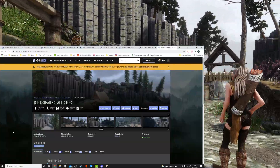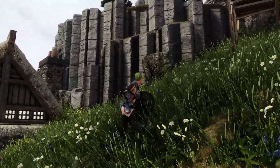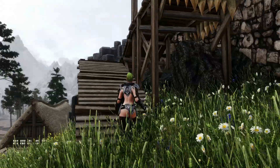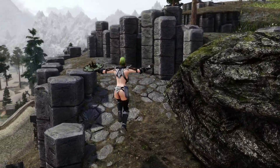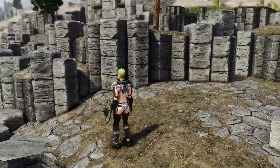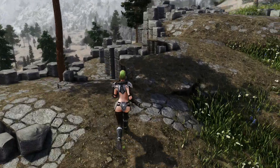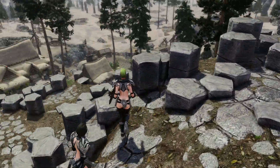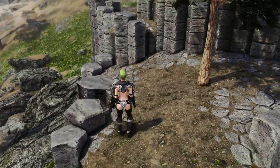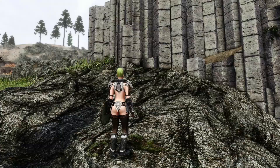Kind of on a similar vein to water - this is Rorikstead Basalt Cliffs by JP Steel 2. They add basalt cliffs all around Rorikstead, gives it a unique atmosphere, and it claims to be compatible with every Rorikstead overhaul. To me it's either a little bit of the Giant's Causeway brought to Skyrim or a little bit of Solstheim brought to the mainland. The mod author has put a great deal of effort into placing all these cliffs here, so well worth an install.